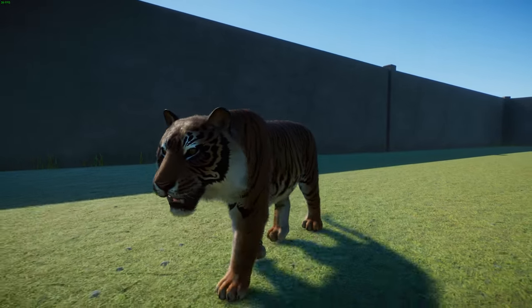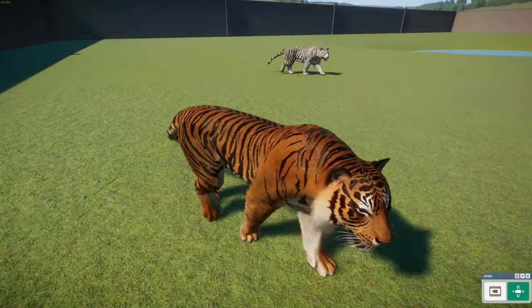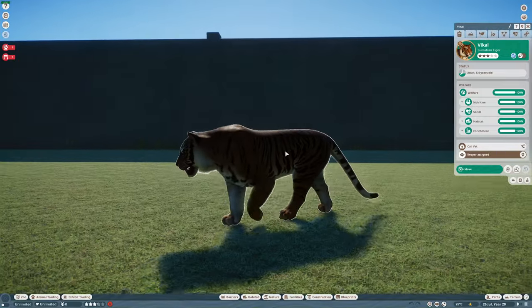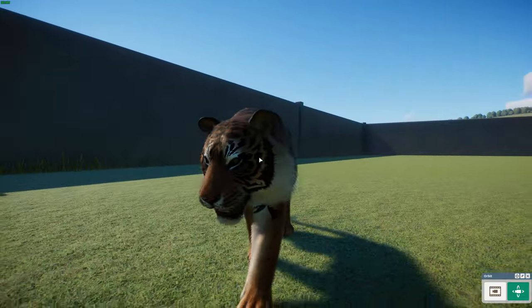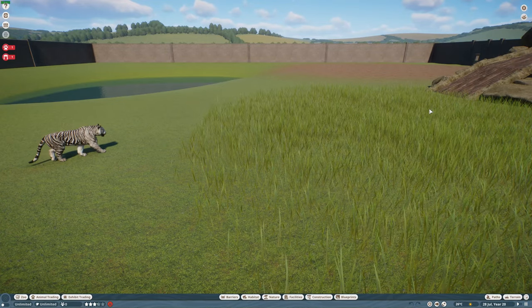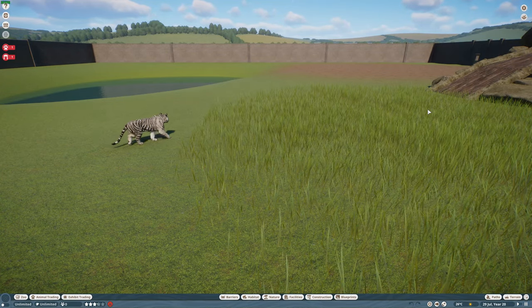Even though they're the smallest tigers, they're still one of the greatest. They're a great example of insular dwarfism. Really cool guys — done by Havoc and Goodboy.